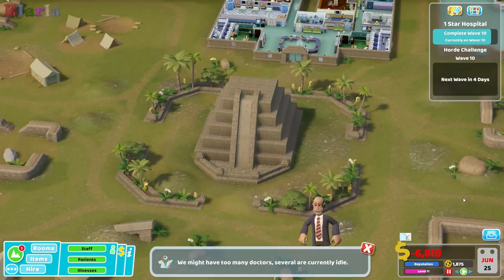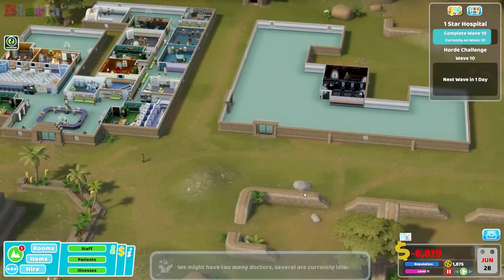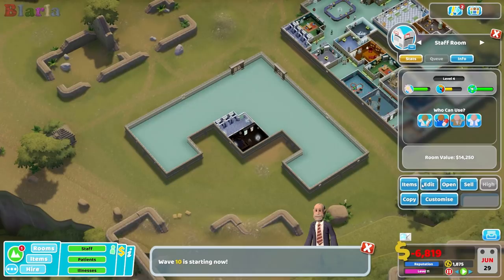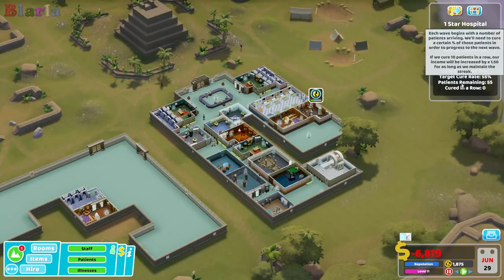Hello peeps and welcome back to Two Point Hospital, welcome back to Topless Mountain where I completed wave nine off-screen just so that we could progress a little bit faster through the series. I did manage to buy another building, and as you can see I've built a toilet and a staff room which we are going to open. We had 50 patients on the last round and we have 55 on this horde wave that's coming through.